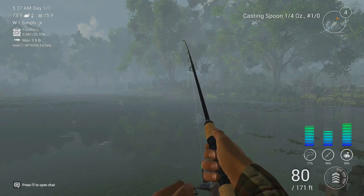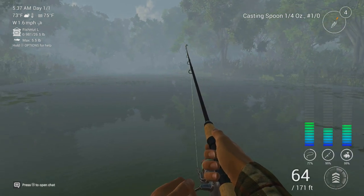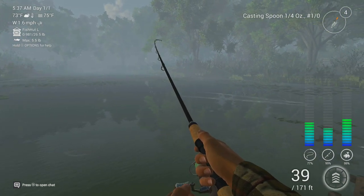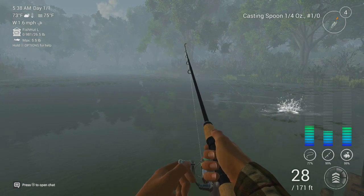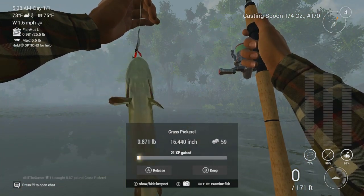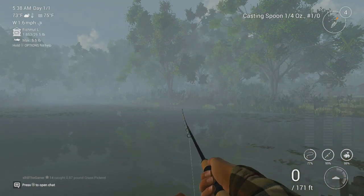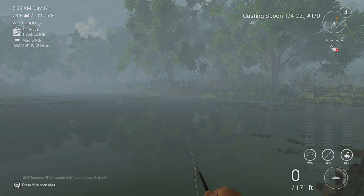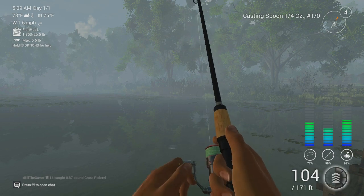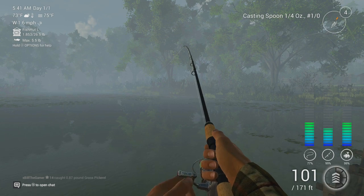I've had to switch spot because that left side is just not doing me any favours this time round. We've got our second fish on — sometimes you can catch grass pickerel as well. Talking of grass pickerel — 59 bucks, 0.871 pound, 21 XP, so they're a little bit better. Don't get annoyed if you do lots of casts and don't get bites. With spinning you can easily miss bites, and sometimes you'll get fish on straight away.